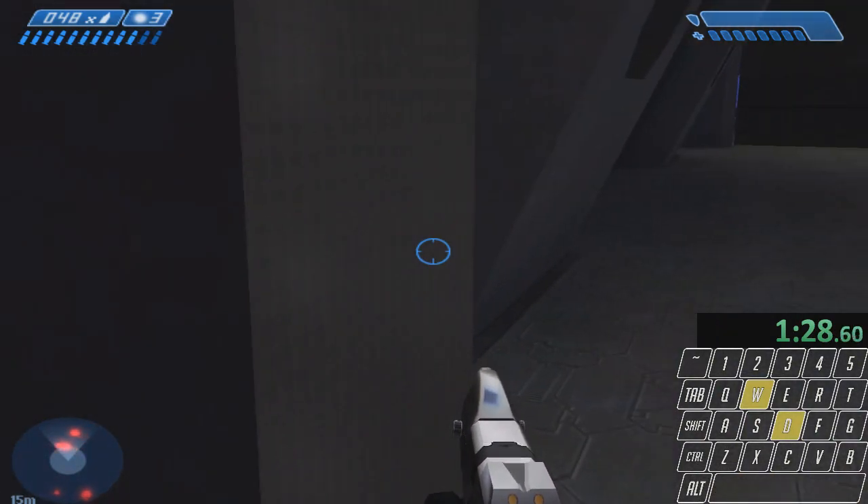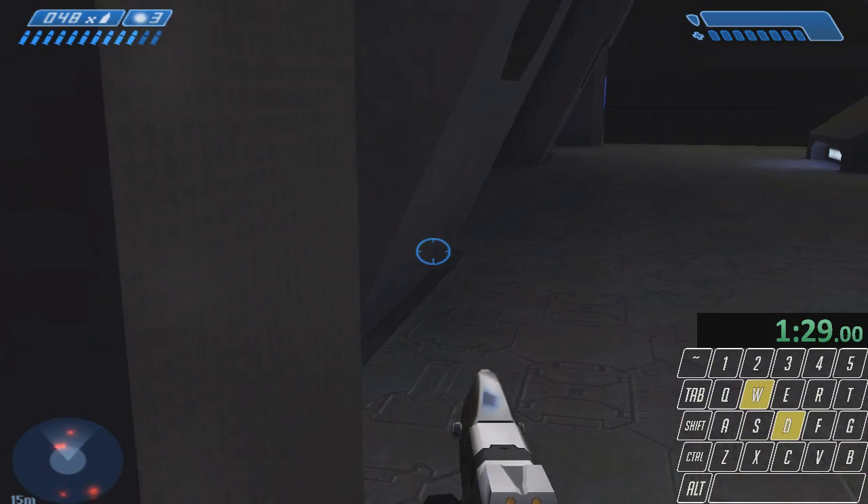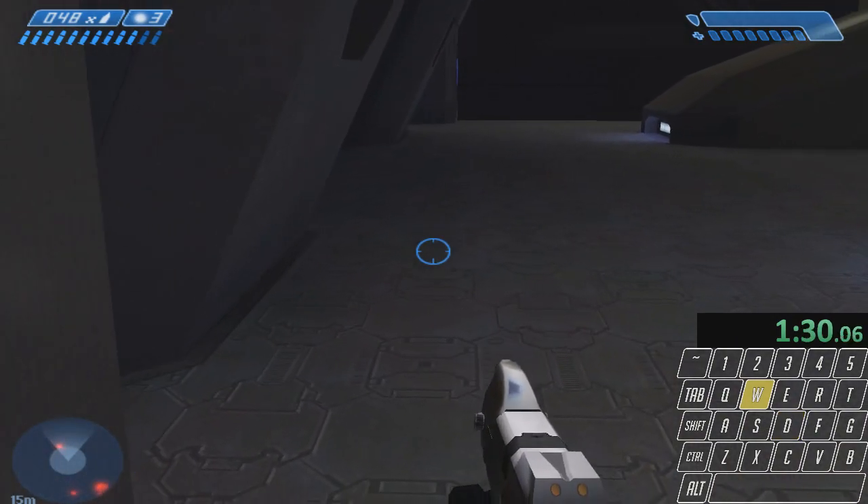Now hold upright and look right until you kinda go up just a little bit. Once you prop up, just hold forward until you reach a corner.